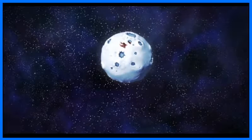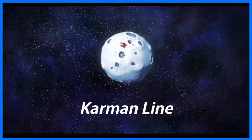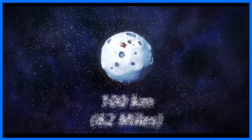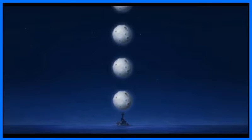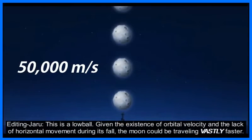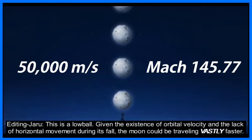The absolute minimum height it could be orbiting at is what is known as the Karman Line, or the height at which outer space officially begins. This height is about 100 kilometers, or 62 miles above sea level. We now have the distance, so now all we have to find is time. Upon reviewing the cutscene, I found that from the moment the moon started traveling downwards to the moment it hit the island, about 2 seconds passed. Which is pretty nuts — that means the moon crashed into the planet at 50,000 meters per second, which is over 145 times the speed of sound.